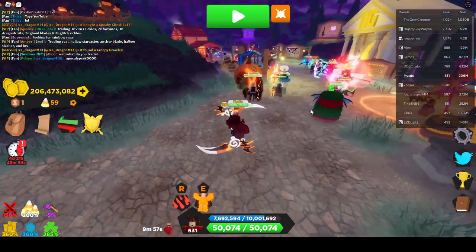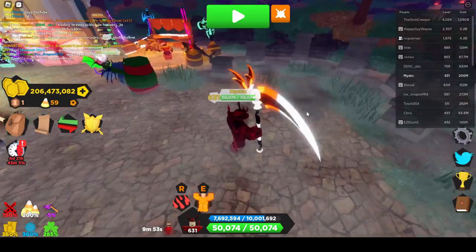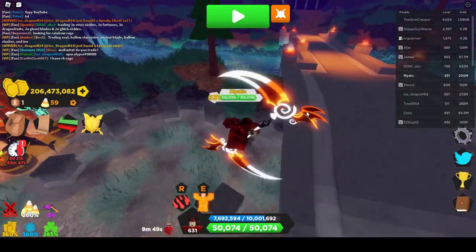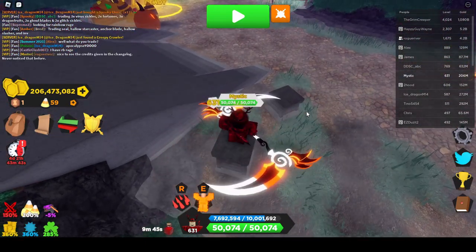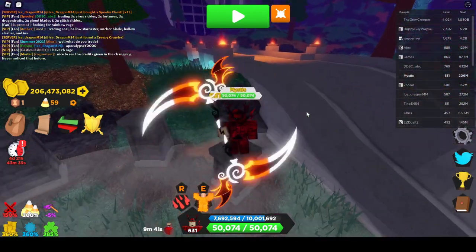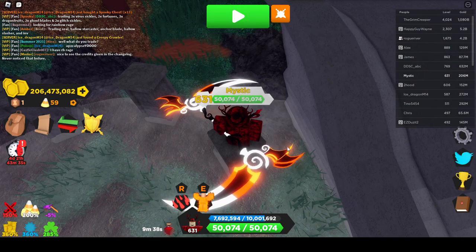Let's turn off all that — here you go, this is the candy corn scythe. It's pretty clean actually, I like it. It's a really simple kind of design but it kind of goes hard. I like the wing on the back.